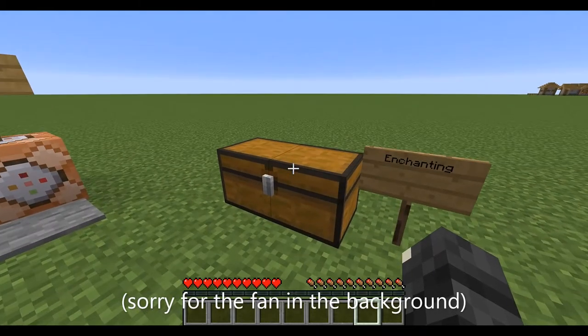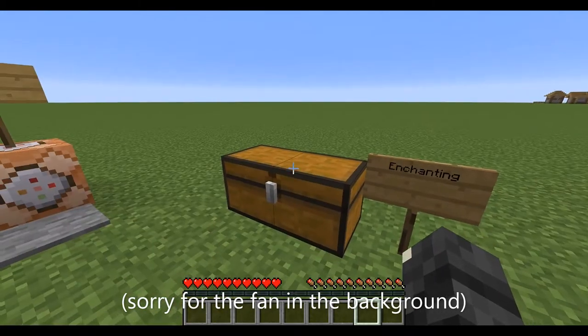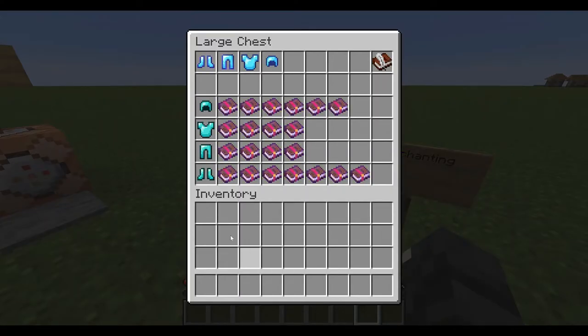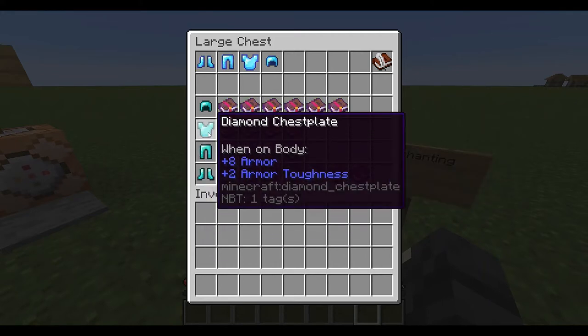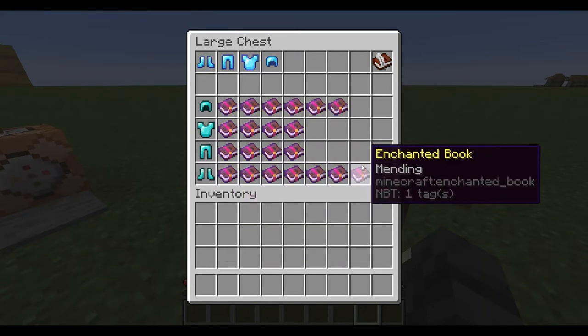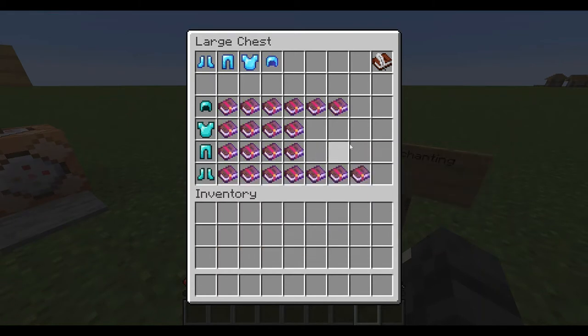These are pro tips, so listen up. The first thing is the best and cheapest way to enchant your armor — it's different for each piece, but the leggings and chestplate are the same. For the boots you need seven enchantments for god boots. By my calculations and through testing I've discovered that it's 70 XP overall and the highest level you need at one given time is 20.